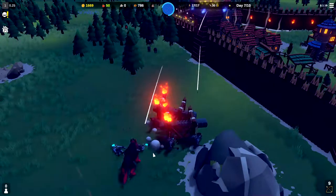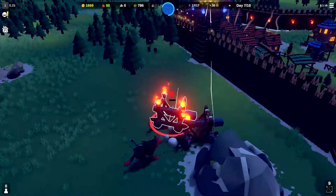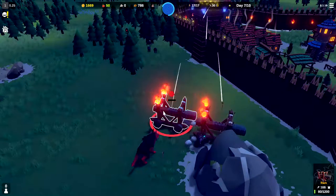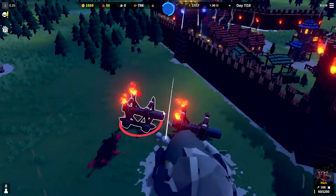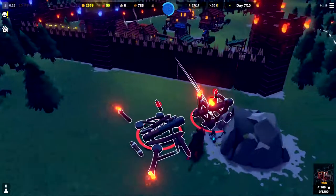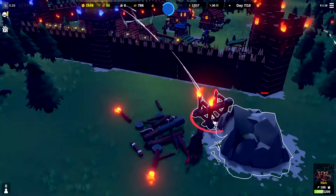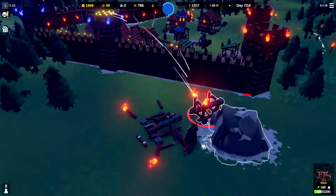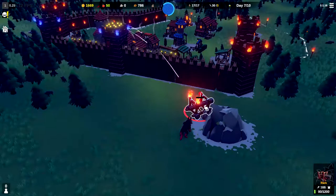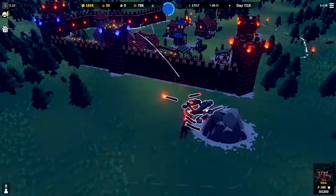The wolf is taking out the last couple guys. This battering ram is about to go — it's counting down from 180 to 0 — and there it goes. I believe all the people are dead. Now it's just a matter of destroying this last battering ram, which between the giant wolf and our archers will not be an issue. And there we go — we survived night number seven.